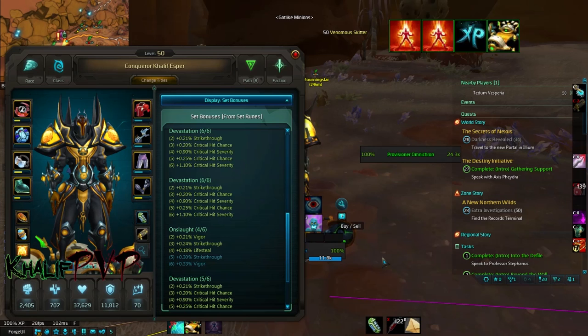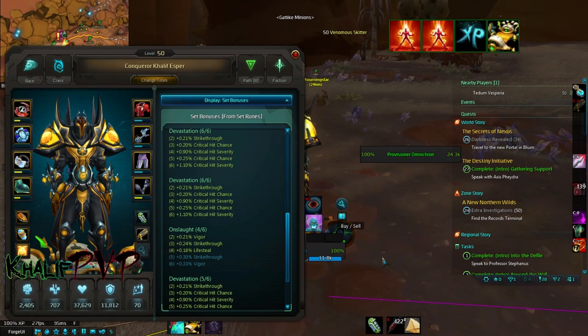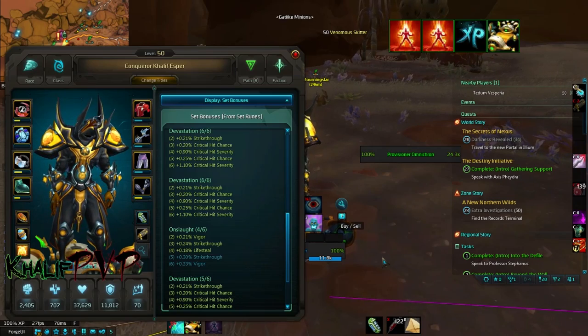So the first thing you want to do is start getting your runes, and in order to do that we're gonna start completing challenges. The way we do this is any of the level 50 zones have kind of shared challenge rewards where you can leverage different challenges to get rune bags.